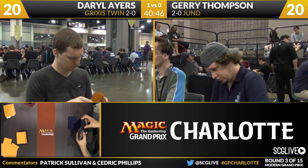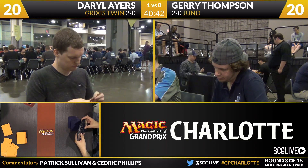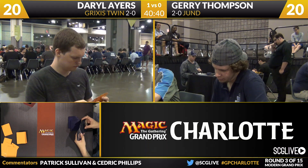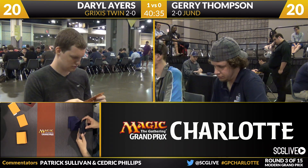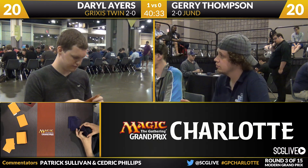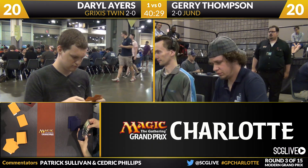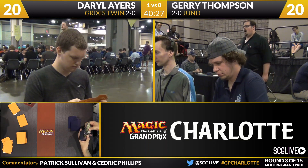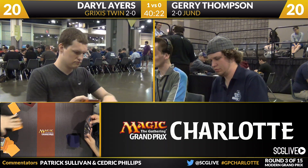Daryl's sideboard also includes two copies of Goryos/Jace Architect of Thought, an additional Tasigur alongside the two in the main deck, a Spell Snare, two Anger of the Gods, a Thoughtseize and a Dispel or Dismember, two Jace Architect of Thought, and an Engineered Explosives. Typically what we see Twin players do against Jund is they move away from Splinter Twin and go towards bigger effects that stay in play — creature removal spells, Jace, Keranos, sources of card advantage — converting as much as possible into a Grixis control deck rather than a Grixis combo deck.